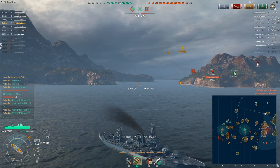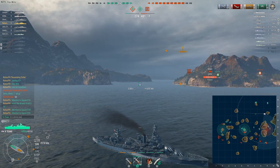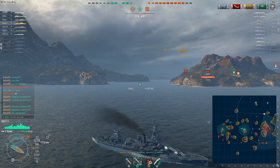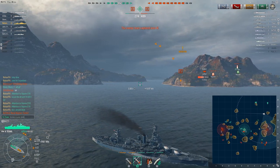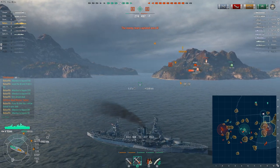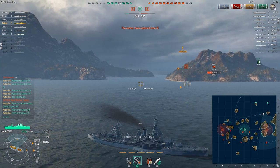Your theoretical DPS output for this ship should be higher than the New York. It's got better AA, better DPS. What does it really lack? It lacks the speed — but we're talking half a knot, maybe a knot. It's awful either way. This is one of those ships where I think the benefits they gave to the Texas far outweigh any of the negative aspects.